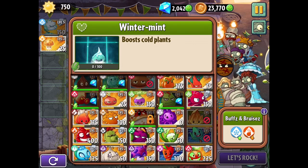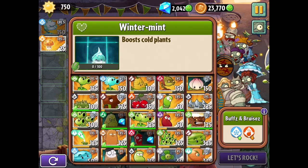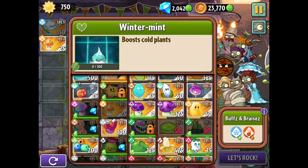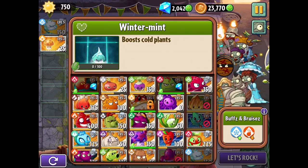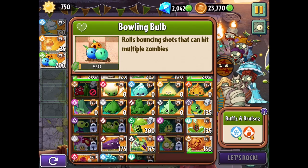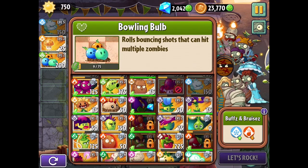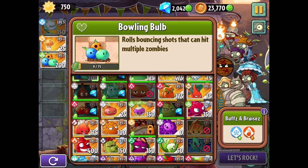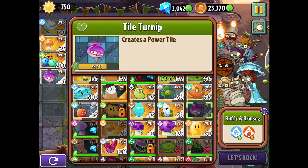What I want to do first off is get the Bowling Bulbs - it's so much harder to find the plants when you don't see the background of them. Here it is, Bowling Bulb. And on top of that we could even do Imitator, but I don't know if that would work too much. We'll do Tile Turnip for sure because we can use our remaining Plant Food just to do that. I think it would still be a good idea - we'll have to wait and see.